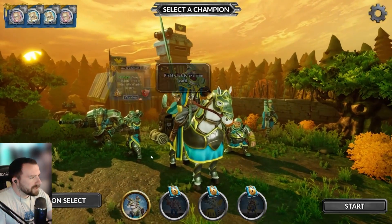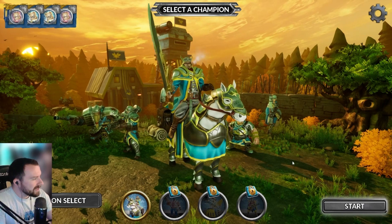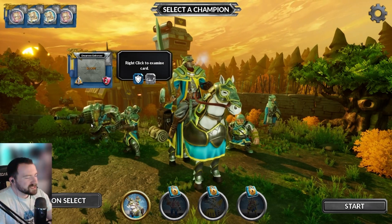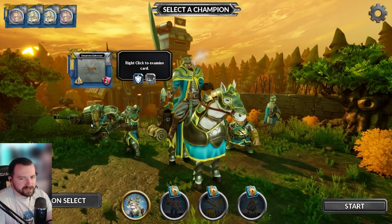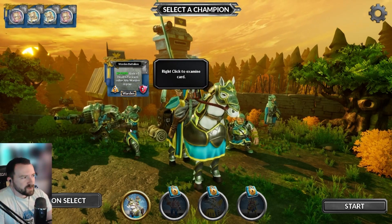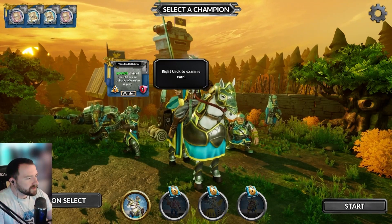Within the Scales faction, I'm going to go ahead and choose my good old man, Chief Brommel. With this deck, there are a few cards to point out. First is the Dwarven Enforcer — he's the big heavy hitter in the deck, a 3-2 with armor and stun, really doing the hard damage to the enemy banner. We also have the Warden Battalion, a grunt unit that's really useful if you have other ally wardens on the field because you'll gain extra health and he'll become more tanky.